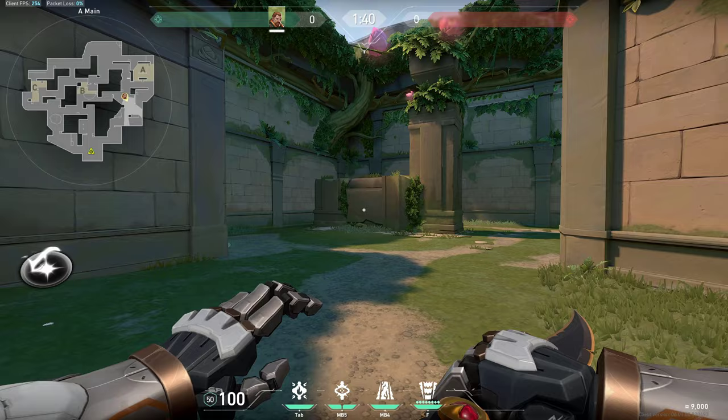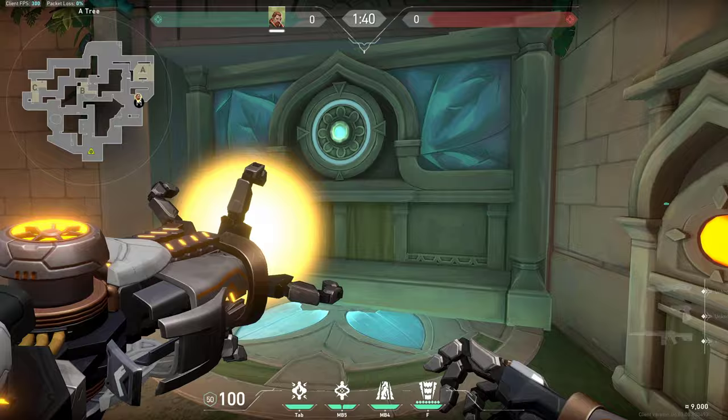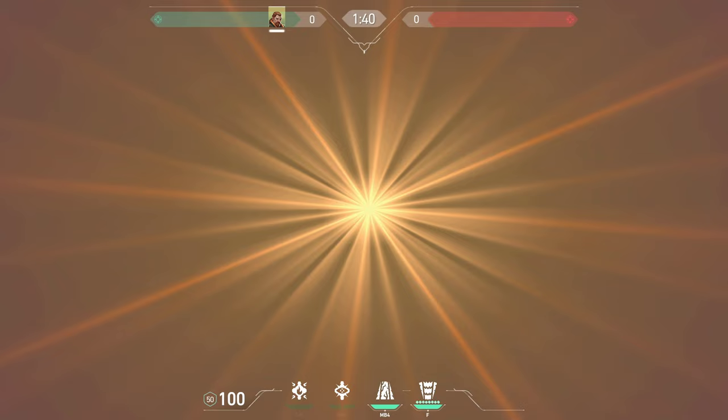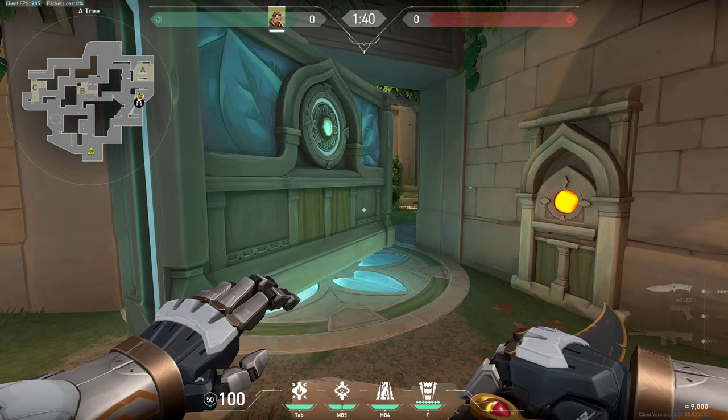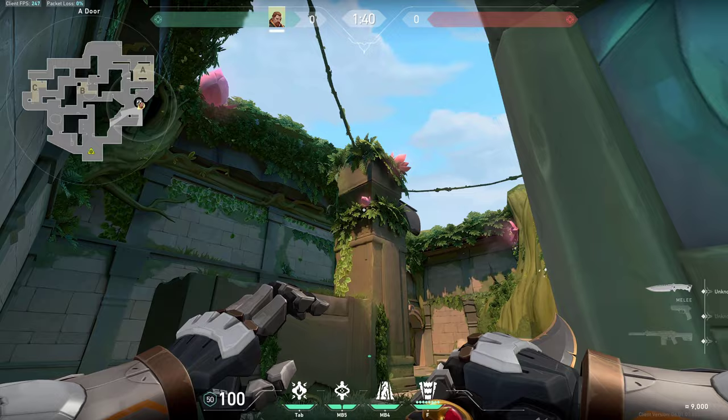In that case I would recommend simply standing and trying to fight here, so you can isolate the 1v1 with the guy right here. Or you can simply push from the doors. If you want to push through the doors there is one thing you should know: if you open the doors the flash can sometimes get bugged, as you can see, and it won't flash anyone on the other side if you use it on the corners right here.